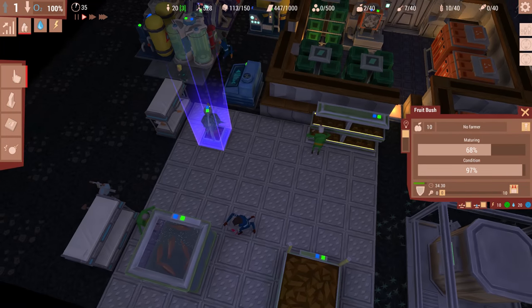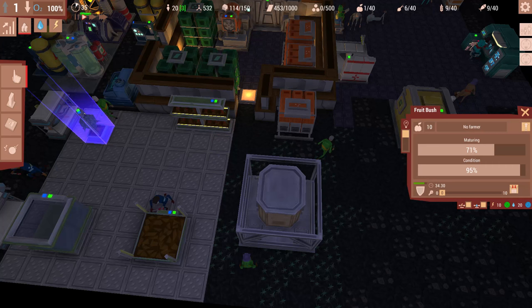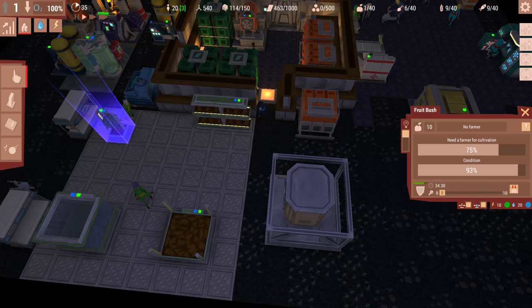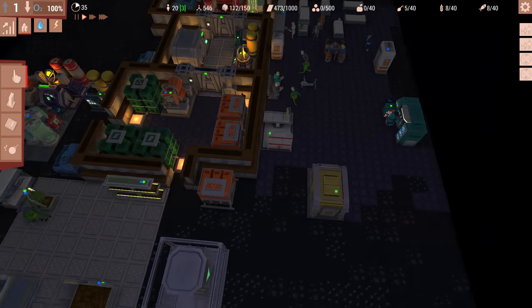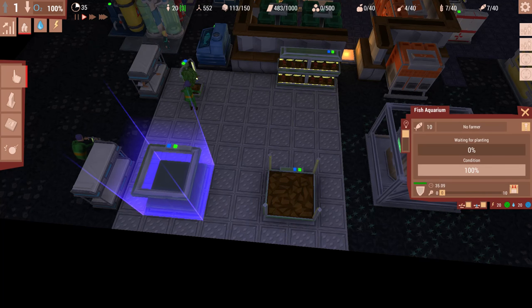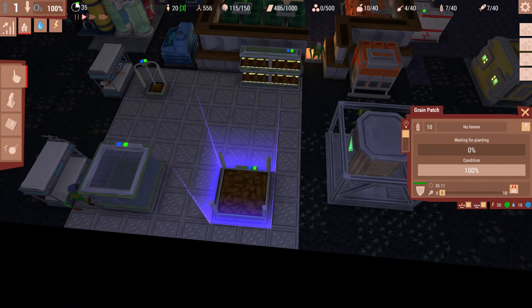The question is why do you bother building different farm types? Because the chefs make food out of however many ingredients you have. If you only have two, he makes food from two. If you have all four, he uses all four. The more ingredients in the food, the longer people stay fed, so they eat less. You really want to get all of these filled up. This is the metal floor, and I actually prefer in a game like this to not necessarily have one dedicated room for sleeping - I like things spread around.